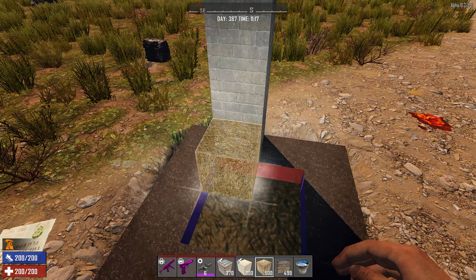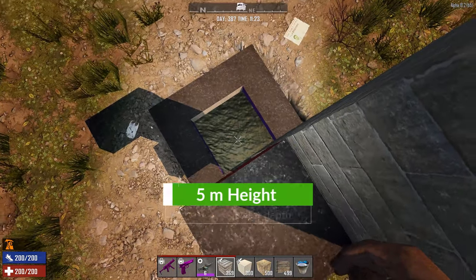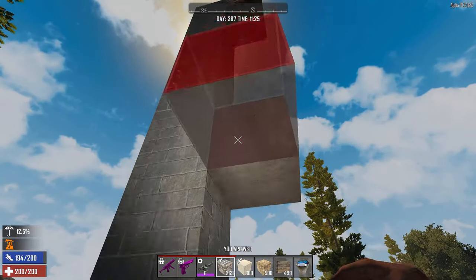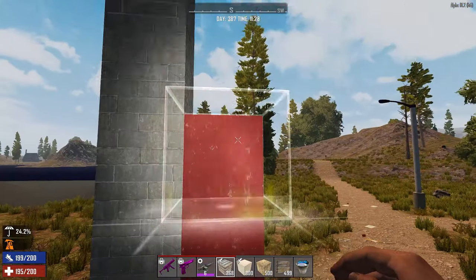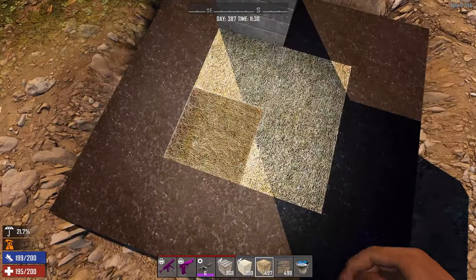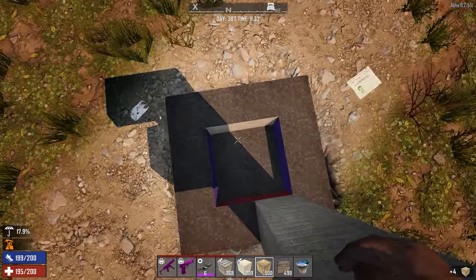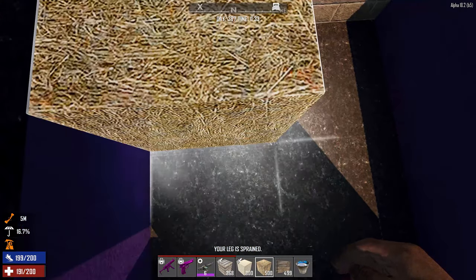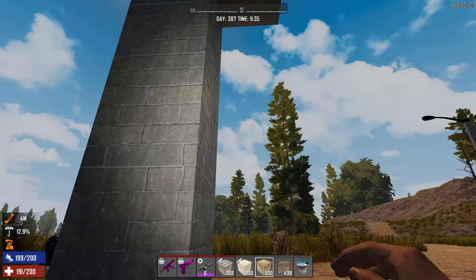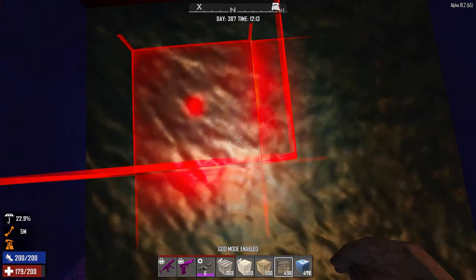So height 10 broke my leg — a little surprising. Let me try from height 5. That's just fine. So five seems to be the limit with one-deep water: height 5 is safe, height 10 causes damage. If I remove the water and jump from the same height without it, I sprain my leg. The leg sprain heals in a few minutes but you walk slower. At height 10 without water I also just sprained, which might be right at the edge.